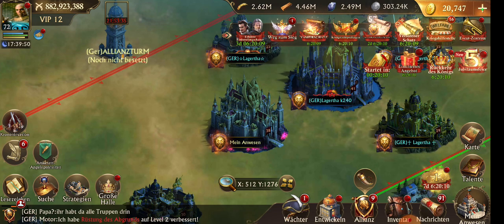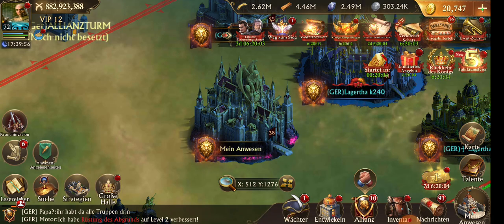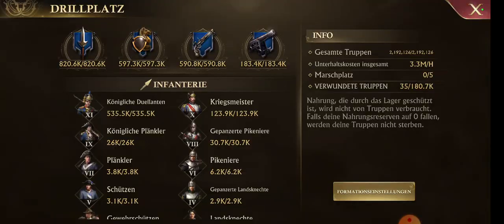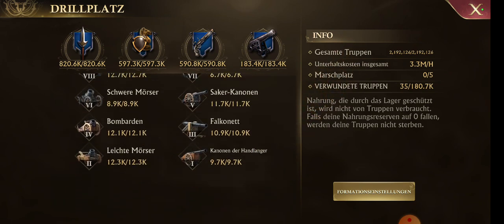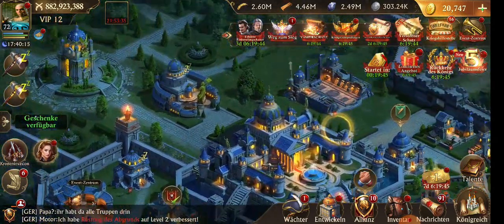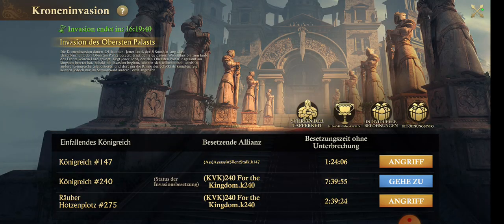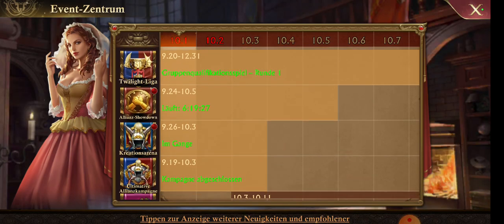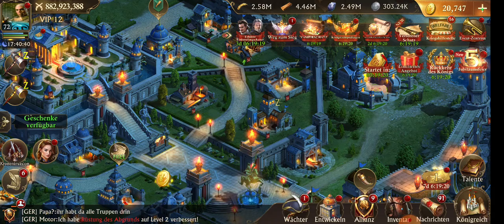This castle is level 38. You guys can see the power, the number of troops, everything right here. In order to upgrade this castle and upgrade the stats, the first thing is to attempt all events. The darkness event just ended and I wasn't able to open for it, but I'm going to join the next one.